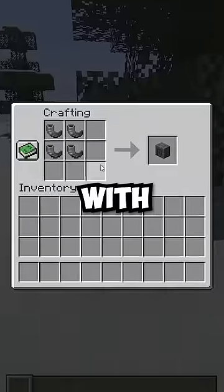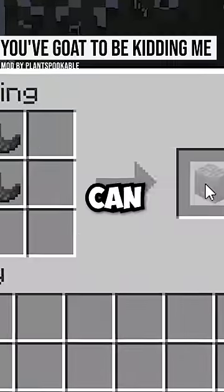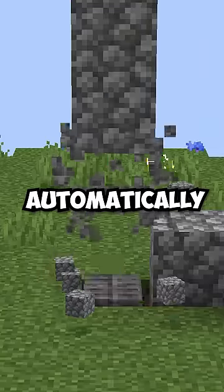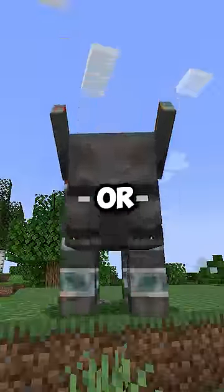Minecraft Goats are finally useful because with four goat horns on a crafting table, we can craft the new ram block, which when attached to a sticky piston can be used to break blocks automatically. You can even use it to damage enemies and knock them back.